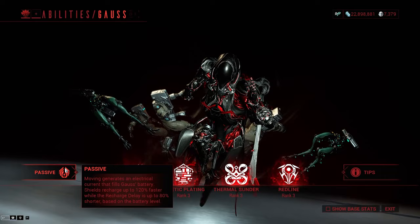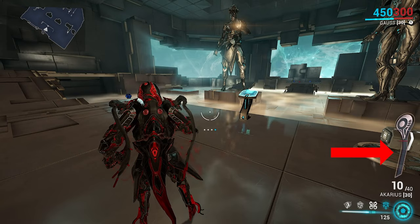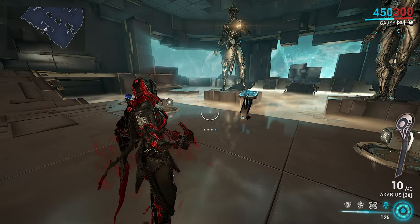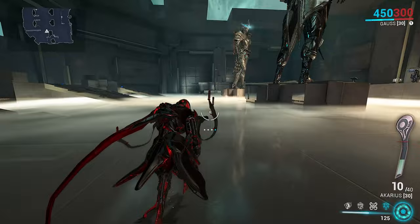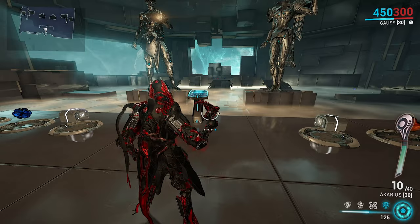Moving on to the abilities, starting with the passive. Moving generates an electrical current that fills Gauss's battery. Shields recharge up to 120% faster, while the recharge delay is up to 80% shorter based on the battery level. The battery fills and drains from 0% to 100% as you do things. This red line is the 80% line — you can only go past 80% when his fourth ability is active. As you move around, the battery fills 0.5% per meter traveled. Keeping the battery higher is beneficial, as some abilities raise it and some lower it.